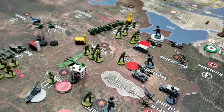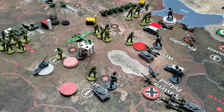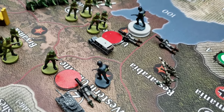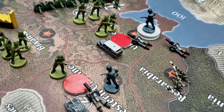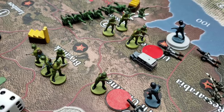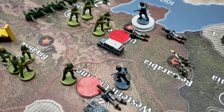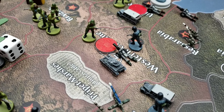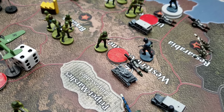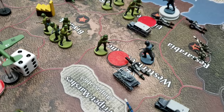Here is the order of battle. In Ukraine, the Germans are attacking with three infantry divisions, one artillery, and one mechanized infantry division against two Russian infantry divisions. In Western Ukraine, one infantry, one artillery, and one armor division are attacking a single Soviet infantry division.